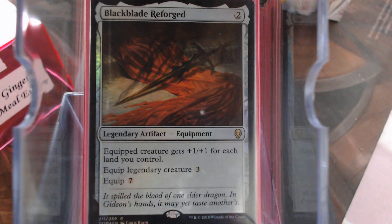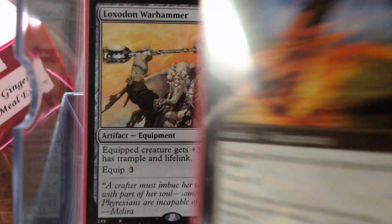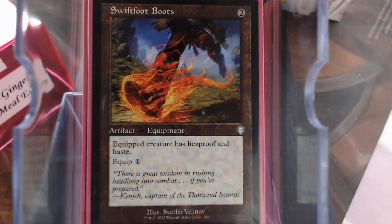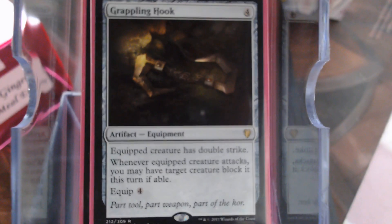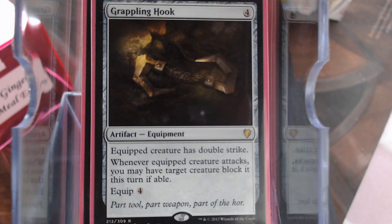We're gonna give her some weapons to fight with. Black Blade Reforged. Loxodon Warhammer. Swiftfoot Boots to protect her. Grappling Hook — it's a wonderful, wonderful card.